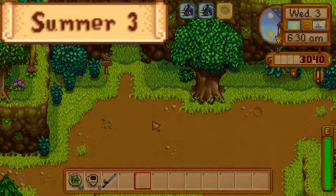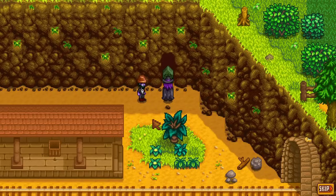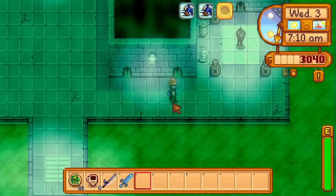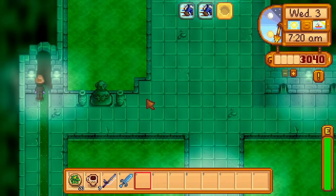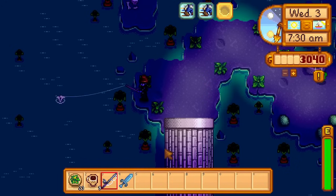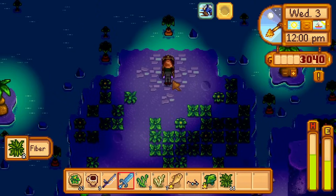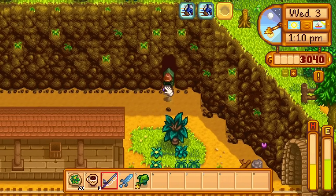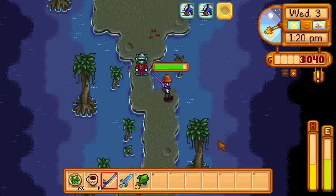Day 3 of Summer. The Railroad is available for the first time. I get the cutscene with the wizard, receiving the Dark Talisman quest. With this quest I enter the sewer, talk to Krobus, and enter the bug lair. It takes a while, but I catch a Slimejack right before noon. I run through the bug lair ignoring the bugs, grab the Talisman, and leave. With the Talisman I return to the Railroad and enter the swamp. My first fish on the line is a Void Salmon — and once caught, I've caught all 67 fish and earn the Master Angler achievement.